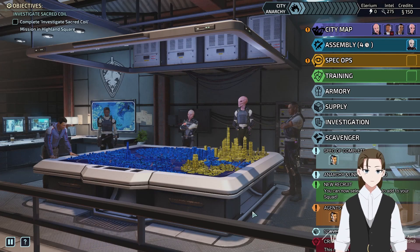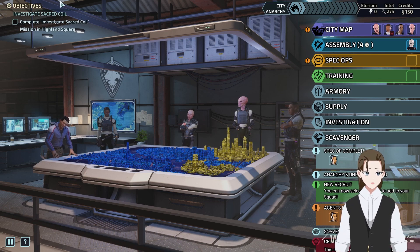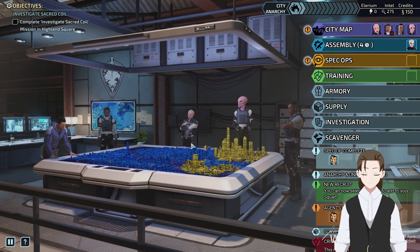Hello everyone, and welcome back to XCOM Chimera Squad. I'm Peter Moxley, Keeper Emeritus. Last time we took down Gray Phoenix, and so we're now starting our investigation of Sacred Coil. As I predicted, we got a new recruit because we finished up the first faction.